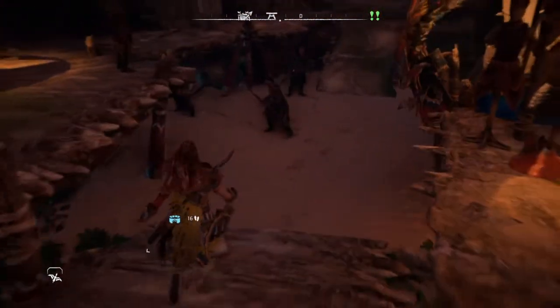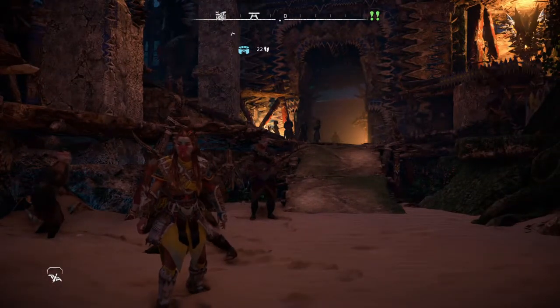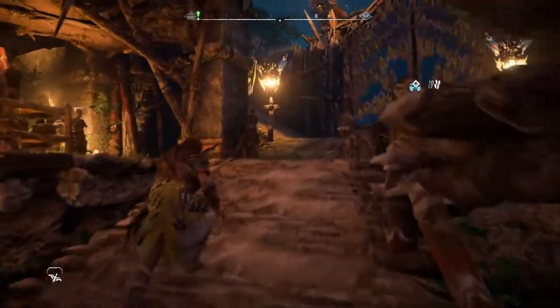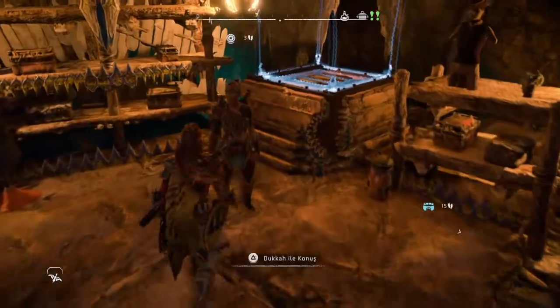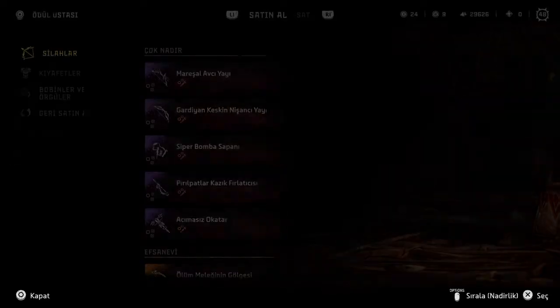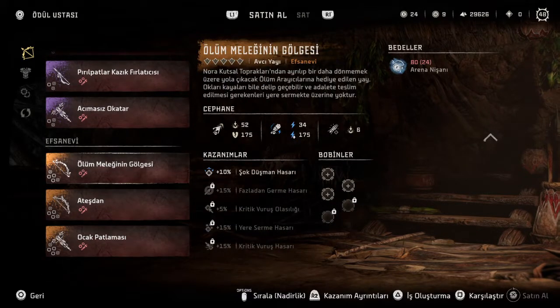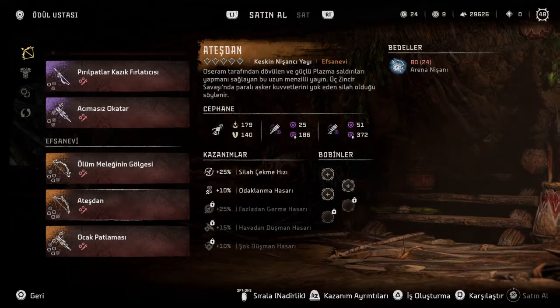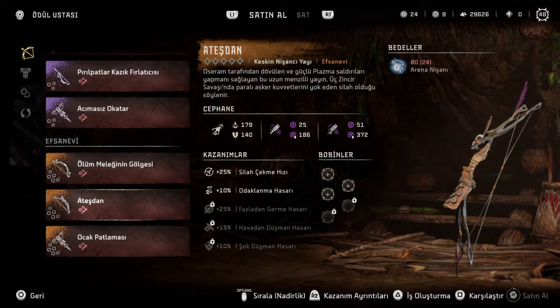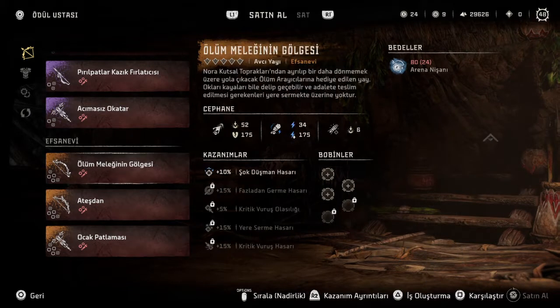Gelelim efsanevi silahlara. Efsanevi silahlar da toplamda 9 adet. Bunların 3'ünü yine aynı tüccardan, nişan karşılığında alabiliyoruz. Bir adet avcı yayı, bir adet ateş dan keskin nişancı yayı ve bir adet ok atar - ocak patlaması adı altında. Bu üçünü arena nişanlarıyla alabiliyoruz.